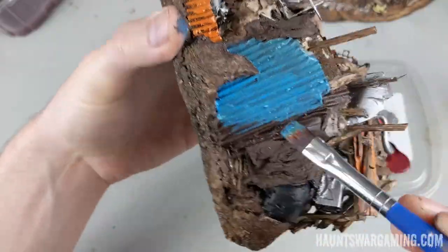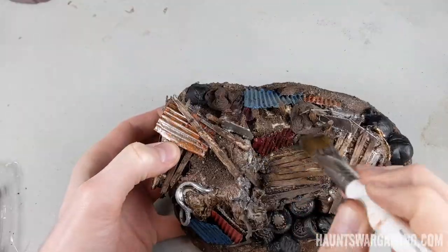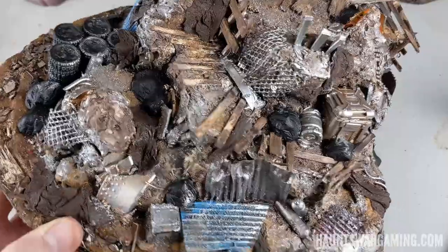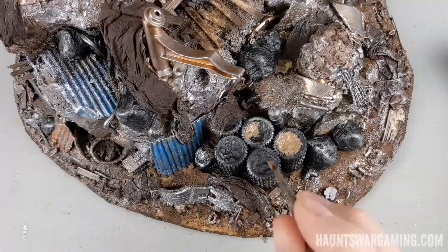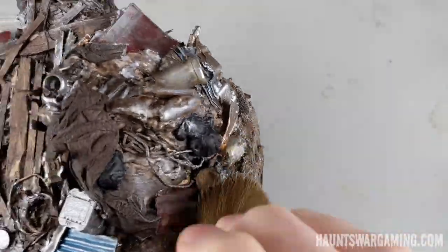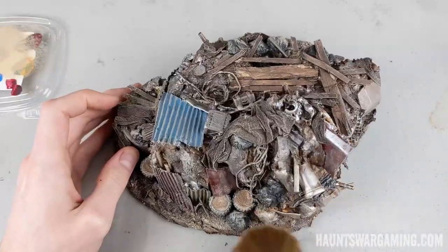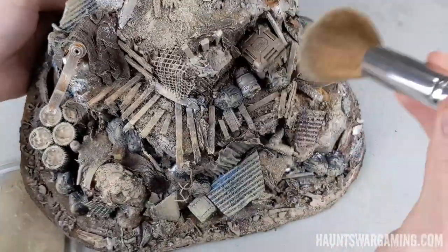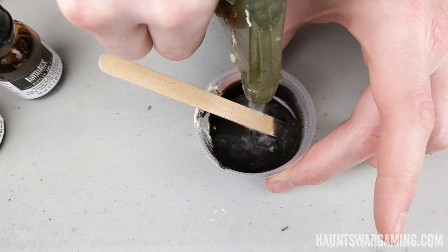Next I dry brushed over the corrugated pieces with plate metal, and then dry brushed everything with a light tan color. At that point everything was looking a little too bright and didn't really match the board I wanted to use these with, so I mixed up a wash and sporadically went over most of the piece.